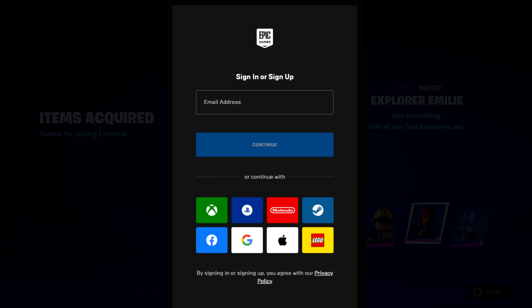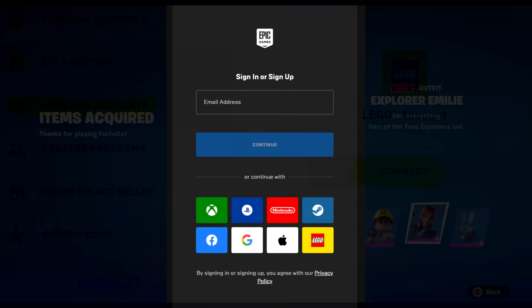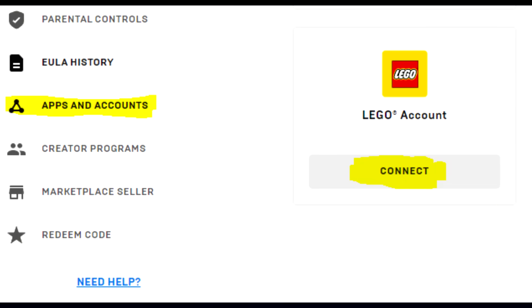Click 'Link me up' and it'll pop up the Epic Games login. You can log in via anything you want — Nintendo, Steam, Google, Apple, PlayStation, Xbox, Facebook, whatever. Log in to whichever account you want the skin on, click continue, and put in your password. It'll take you directly to where you have to link your account. Previously in my old tutorial you had to search for it, but now once you log into Epic Games it takes you straight to that screen.